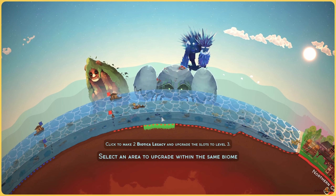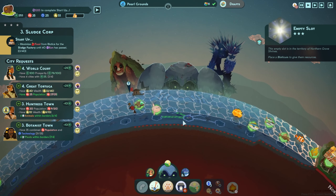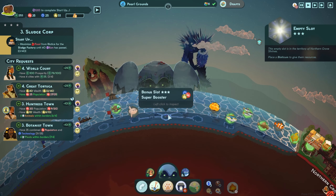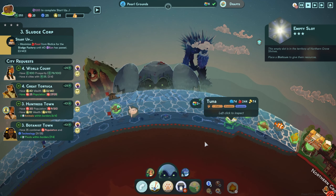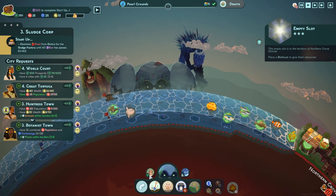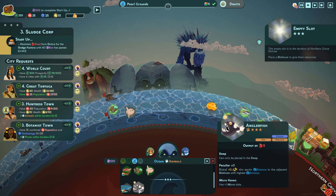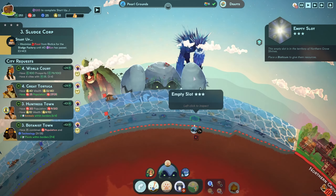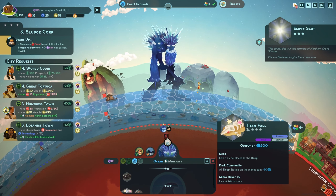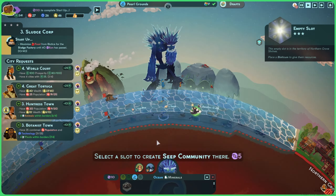We'll buy more upgrade charges — we'll need a couple. We lose one biodiversity from the jellyfish, but that's fine. Super booster on the titanfall — if we super boost it, the anglerfish makes more from it as well. That makes sense. Three-star slot here — put the titanfall down here, and then the seep community can really go anywhere, so put it over here.